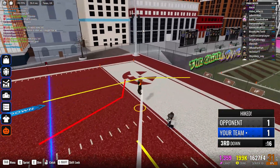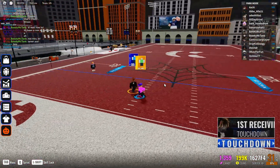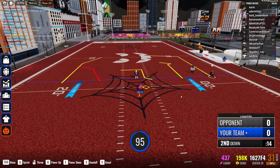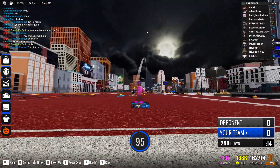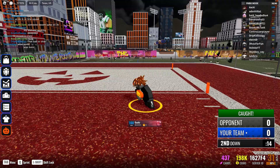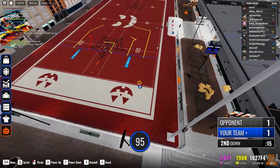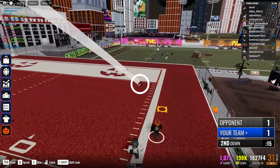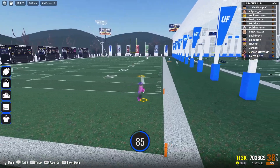On end zone balls with a quick pass, up the power so the defender can't get it. If you want to throw slower because your receiver can't catch fast, lower the power. On this one I threw at 95 — zoomed out, looked up, and clicked just above the defender's head to fit it in. I waited for him to get open and then threw it right above the defender and he couldn't get it.